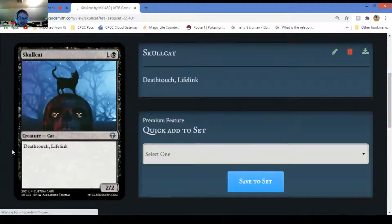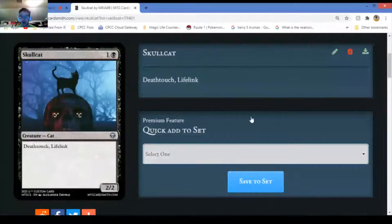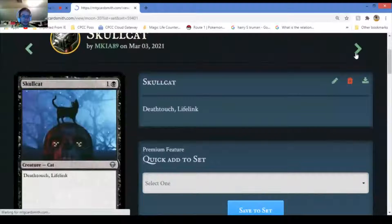Skullcat - deathtouch and lifelink. It's uncommon. It has deathtouch lifelink so if it destroys a creature it also gains two lifelink. Honestly if this was put in the game I could see it being a common. There are cards that have detrimental lifelinks, that's why I specifically say it could potentially be an uncommon.